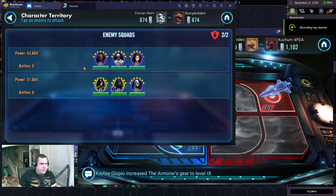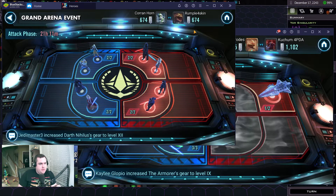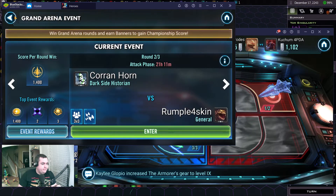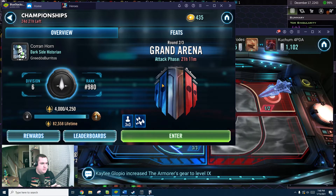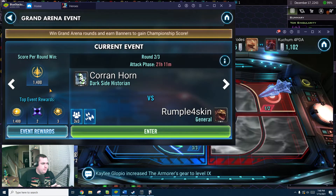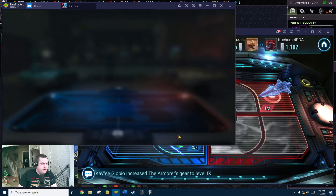We are on round two of Grand Arena. Our opponent this time: Rumpel Foreskin — great name there. Round one was a victory; I decided not to record it because he did not set defense and he ended up not attacking either, so it was auto set and there wasn't really much to show.